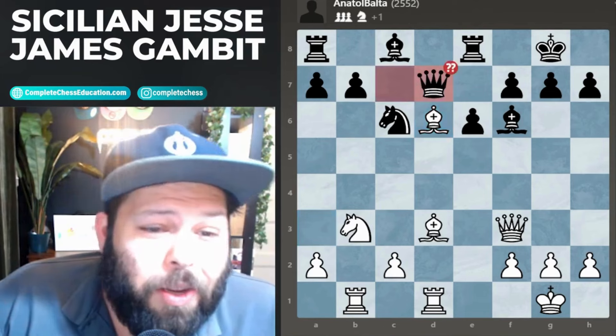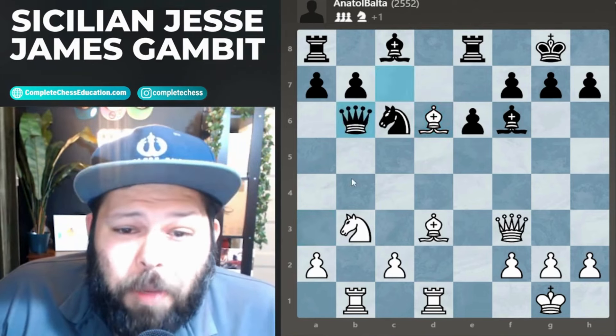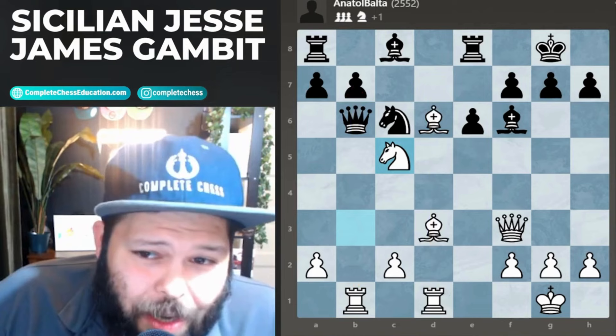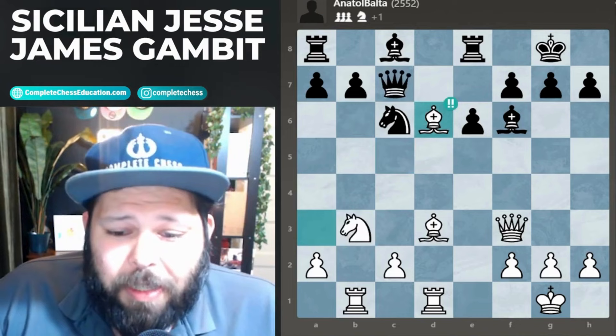My opponent didn't fall for that; they went ahead and played queen to d7, which actually is one of the better moves. If they do play something like queen b6, then I have the very nice idea of knight c5, opening up with plenty of counterplay. White is now in a winning position with a plus two advantage — up at least two pawns.